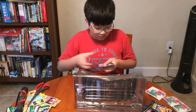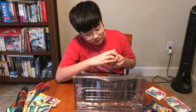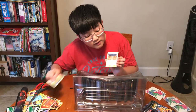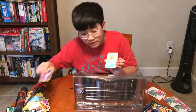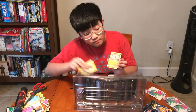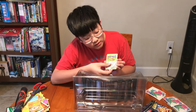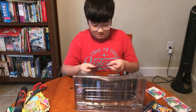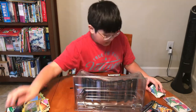Here's pack five — one, two, three, four. Fighting Energy, Magmar, Farfetched, Brock's Pewter Gym, Clefairy, Magikarp, Ekans, Voltorb, Geodude, Farfetched reverse holo, and Zapdos holographic. Sleeve that up and set it aside.